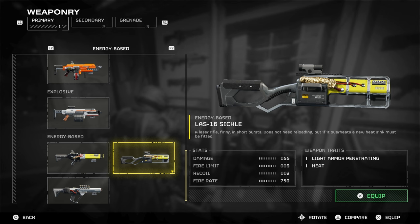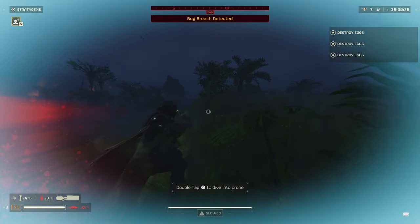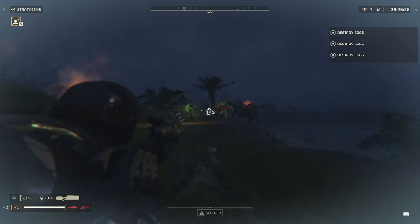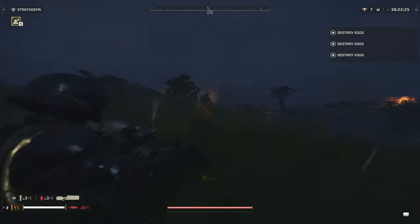First, let's get into the Sickle Primary. This is a laser weapon that has infinite ammo and a cooldown between use, so you can have unlimited ammo as long as you keep that heat meter in check. It doesn't have any different firing modes, only zoom adjustments. I also wouldn't advise bringing this on a hot planet, as it overheats kind of quickly, and adding more to that would be kind of devastating.